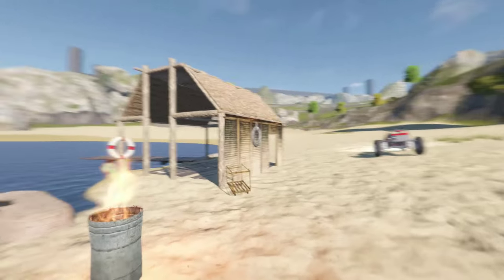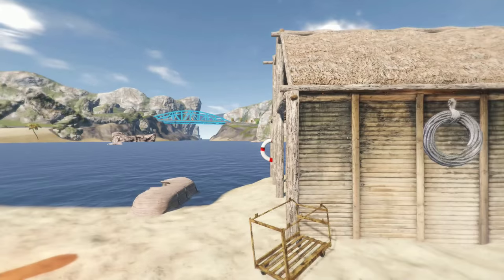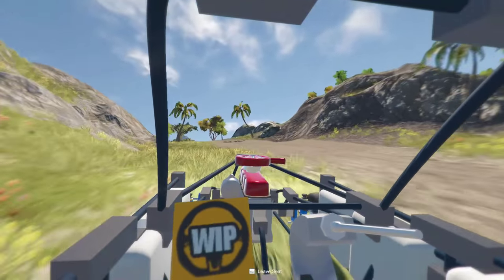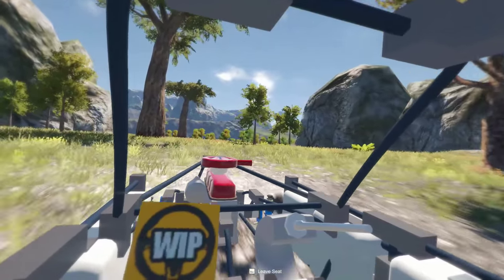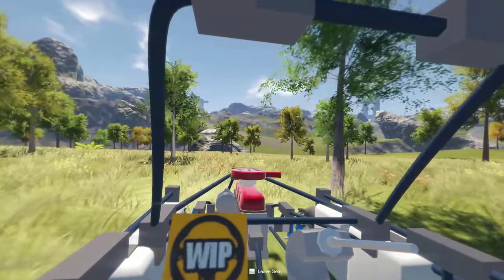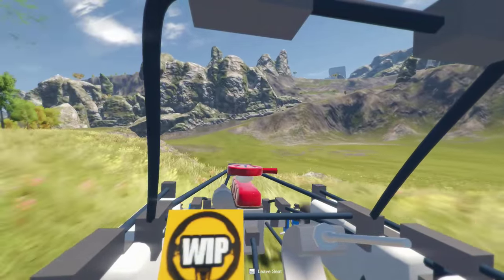Before we get in the vehicle, I want to point out we're adding more props into the world, making sure they look right with a nice level of detail to bring the sandbox to life. We're also adding foliage — grass, a variety of bushes, and new trees. When you run into a tree now it will stop you, so whether you're driving, flying, or whatever, if you hit a boulder or a tree it's going to stop your vehicle.